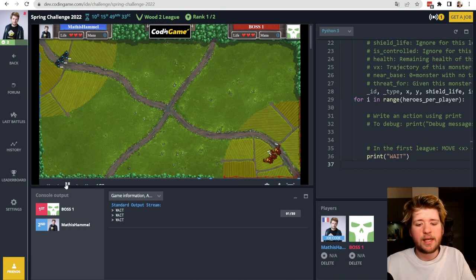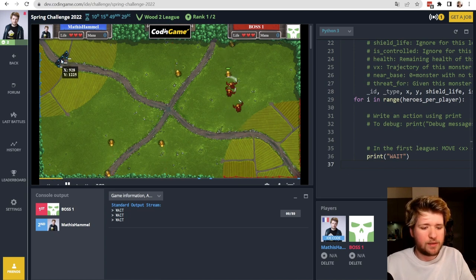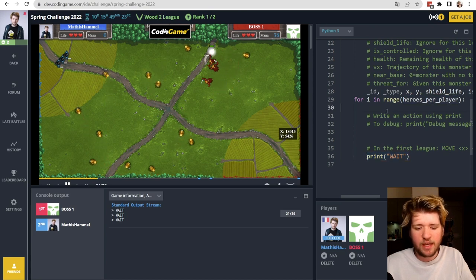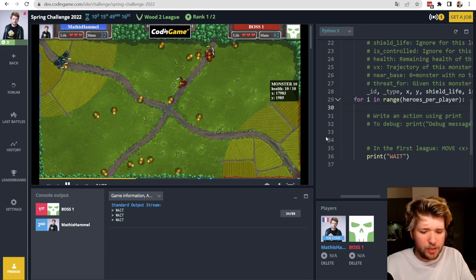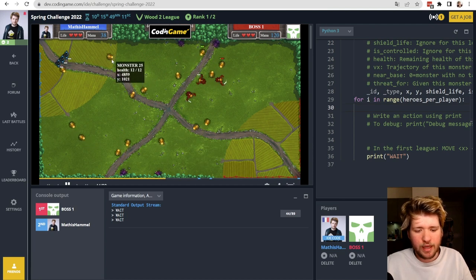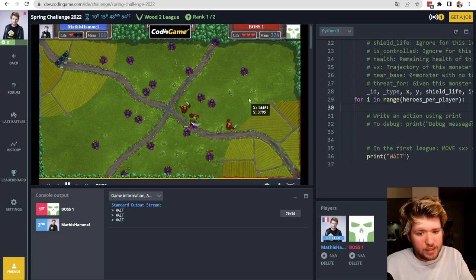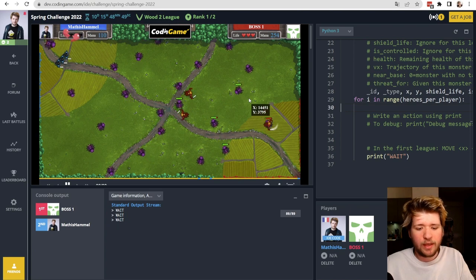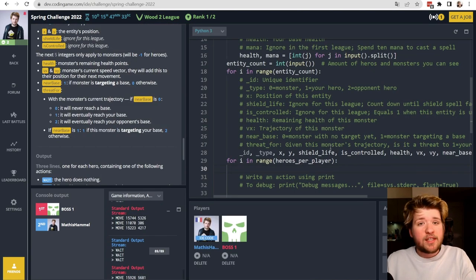Let's watch a game with the default code. My units are still not moving — still printing WAIT for every hero. Some spiders just leave the screen and never come back, but some reach the radius and attack my base. The units spawn exactly symmetrically so it's fair for both players. I lost again, so let's get started with the code.